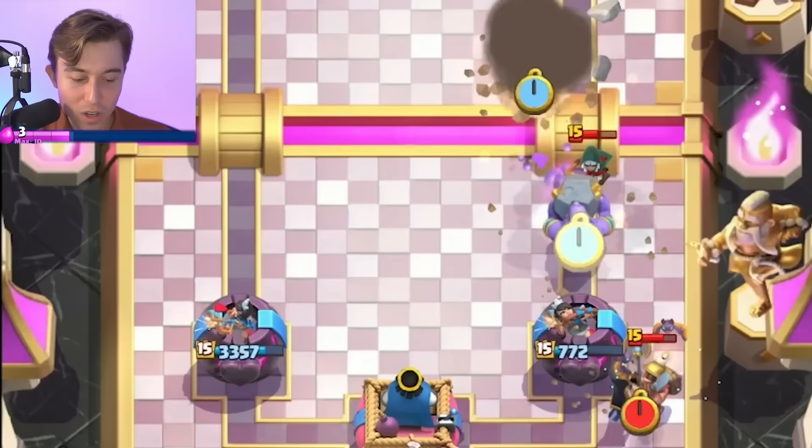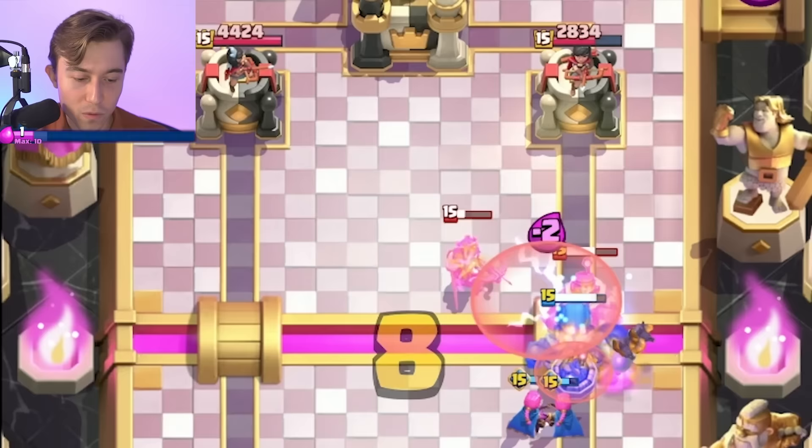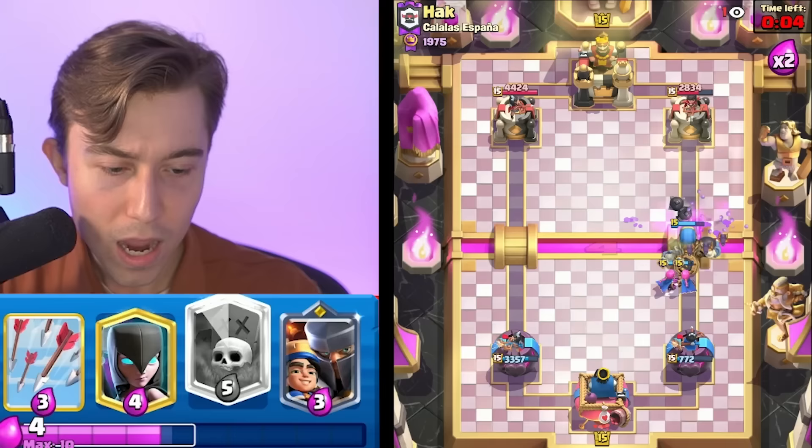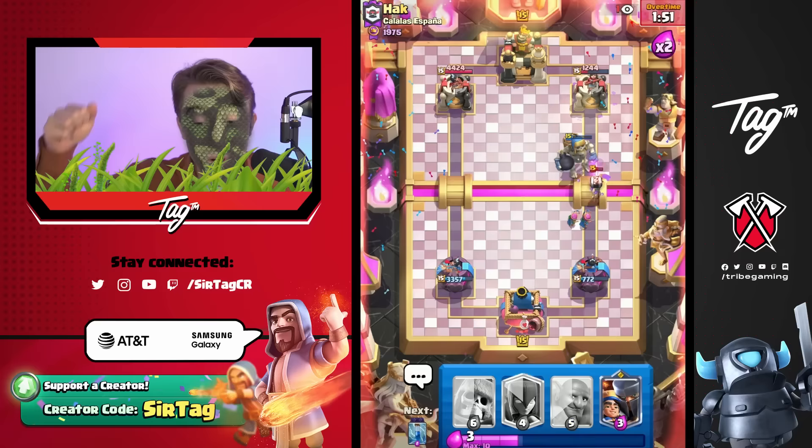I'm going to use the Night Witch and I think we're in a decent spot, all things considered. Going for Evolved Archers — we should be able to go in for a Graveyard soon. We know he's definitely going to Mega Knight. I have to practically focus on defending that first and foremost, then go for an Evo Zap to guarantee the Archer Queen dies. Then I can go in for Giant Skeleton Graveyard and Arrows and win. There's no way he's defending that — Archers plus Arrows just clean it all up, and we're coming back in the game.